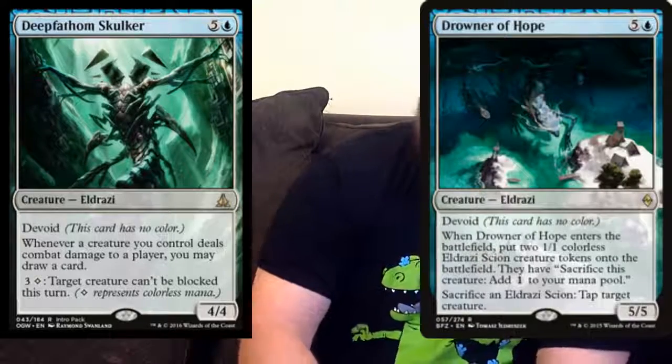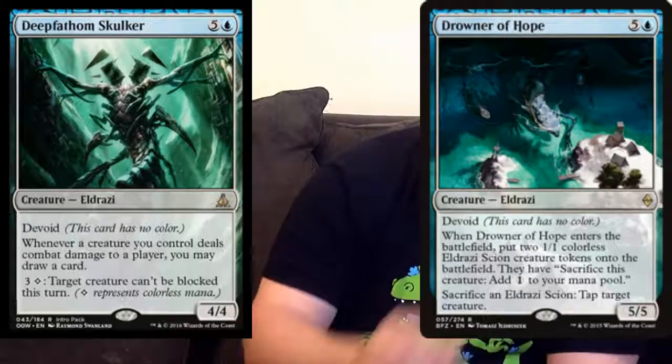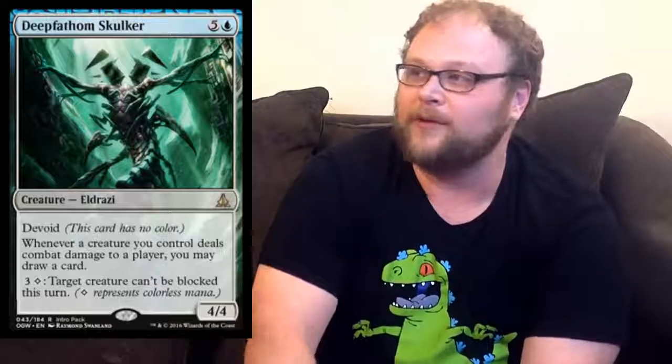This here is Deep Fathom Skulker. This kind of feels like a side-grade to Drowner of Hope from BFZ to me — they're not similar cards or anything, just both big guys with blue splashable costs that do stuff. This is probably better. I can see one thing it does: it can affect the board the turn it enters the battlefield. You play it, swing with some guys, hopefully a couple of them get through, draw two or three cards — that could be relevant. Also, him being able to let creatures go unblocked is pretty bomby. Again, a limited bomb — probably won't see play in Standard.